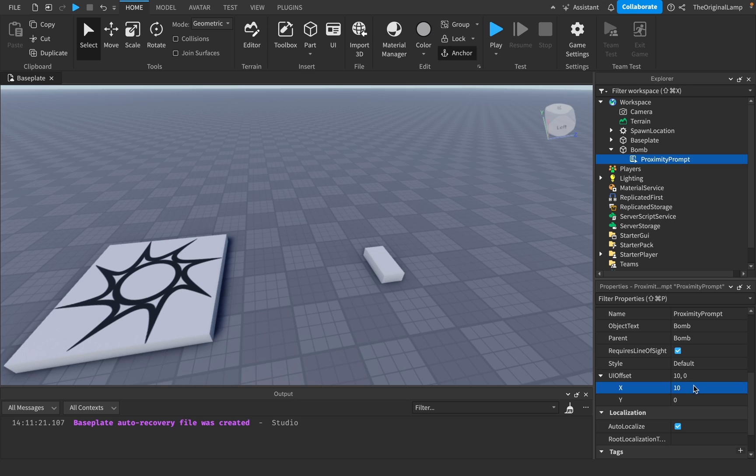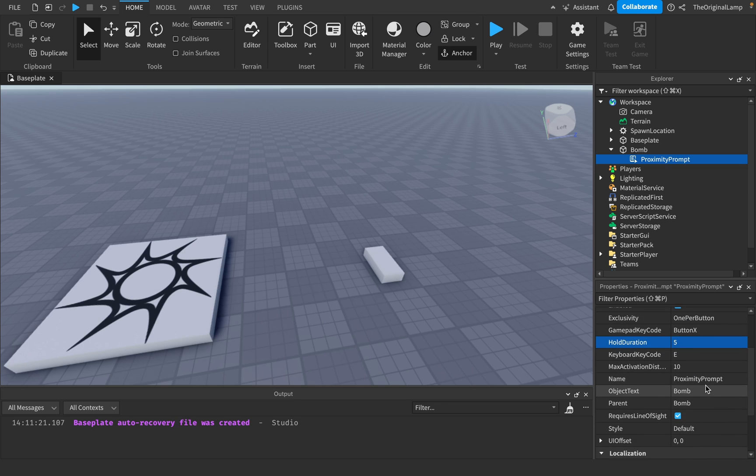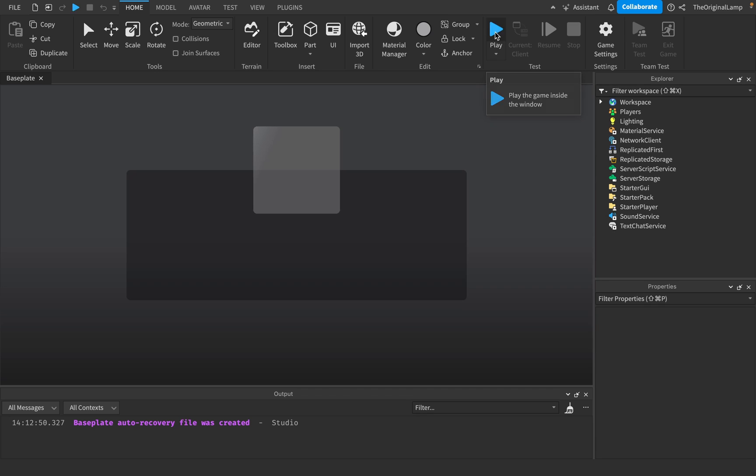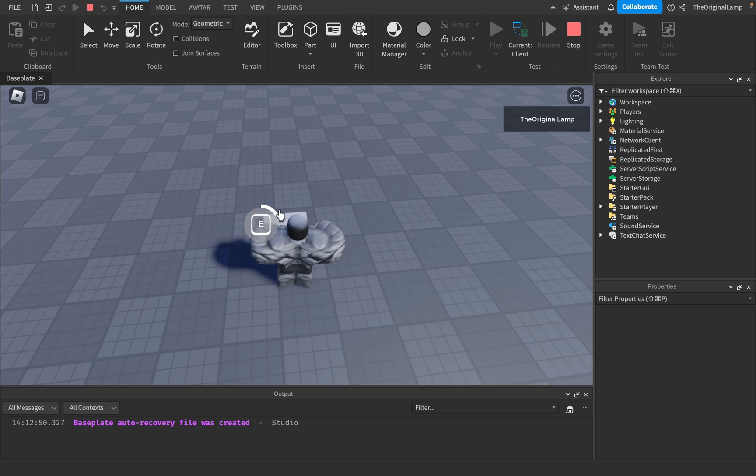UI offset is fairly simple - it just offsets the prompt UI position, letting you change it on the X and Y. Also, the action text - you know how it says 'interact'? You can change that. So if we're making a bomb we can say 'explode', and I'll change the hold duration to five.